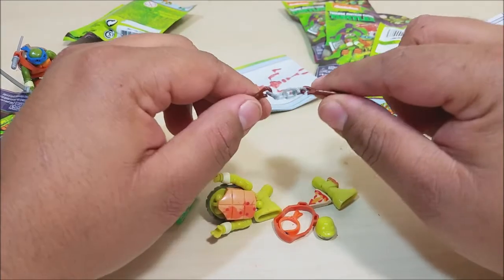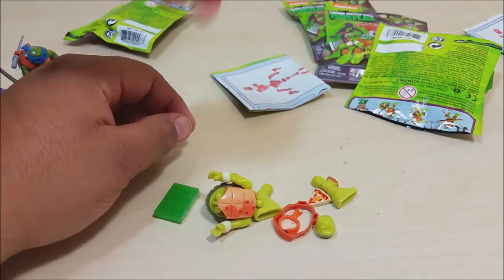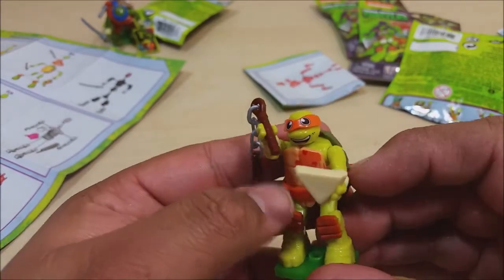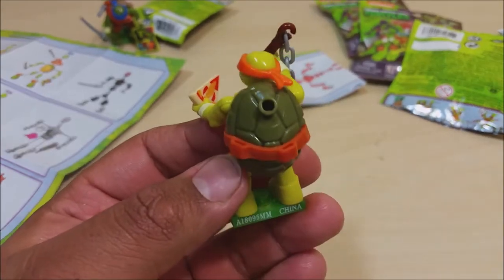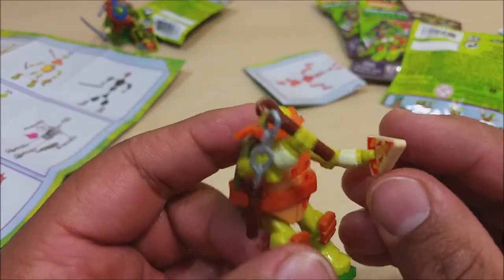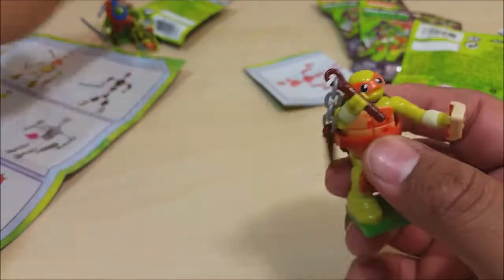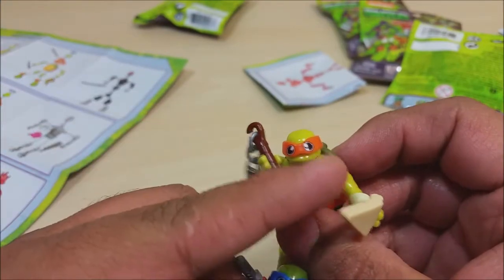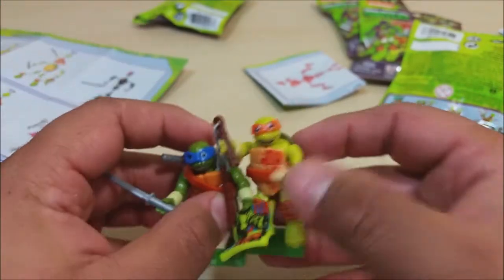Nunchucks — oh my gosh, nunchucks! All right, so I went ahead and built him. It's pretty similar to putting Leonardo together — you put the belt on first before you put the legs on and the back. You can store his nunchucks in the back. The pizza slice is pretty cool, it's really thick and really detailed. He even has pizza stains on his shell, which is totally awesome. The only difference between these two is his mask has holes while Leonardo's eyes are painted on. Two of the four brothers — can't beat that!